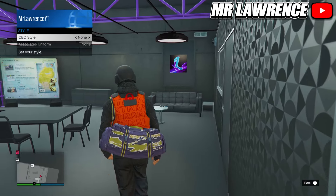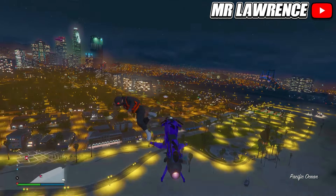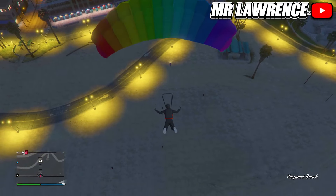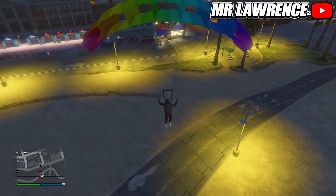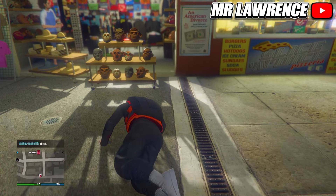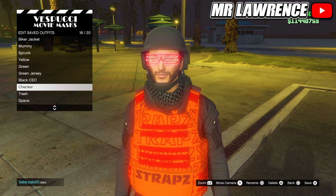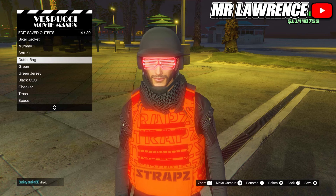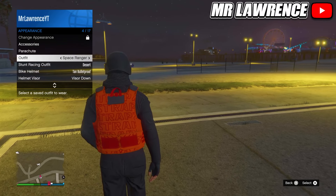The duffel bag will now appear and we will now save it. To save it, go to the mask store with a flying vehicle. Jump off or out your vehicle and pull your parachute. Now you will need to parachute right into the mask store. Then start spamming right on the d-pad to access the mask store. Then save your outfit in an empty outfit slot. You can now equip your saved outfit through your interaction menu and a duffel bag will appear.